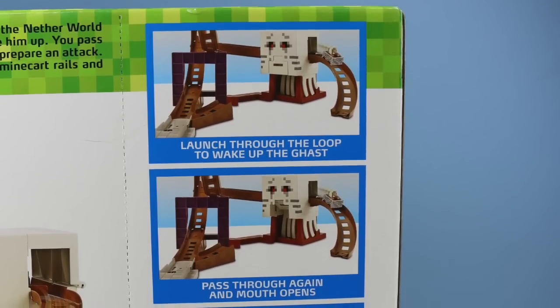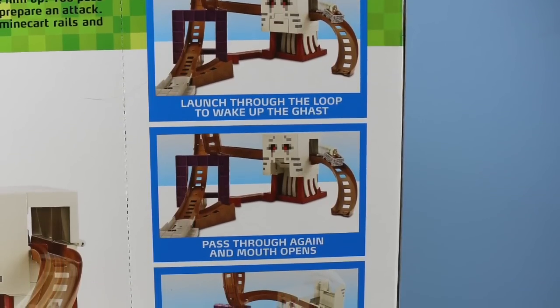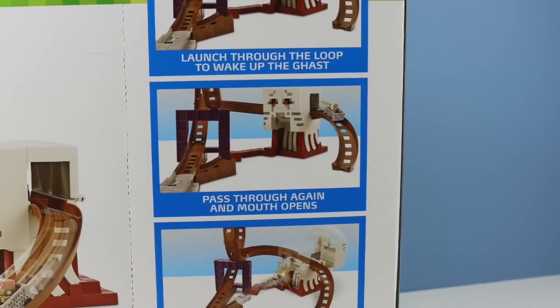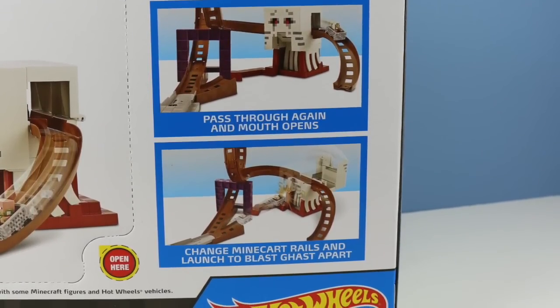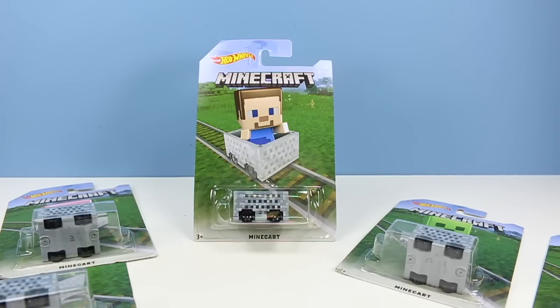It looks like the first task is to launch through the loop to wake up the Ghast, then to pass through again and open its mouth, and finally blast that Ghast apart. Mattel is also thinking smart with the Hot Wheels Minecraft single-carded mine cart cars, so you can make sure that every one of your minifigures has a ride. And for those collector people, each card has a different character on the front.